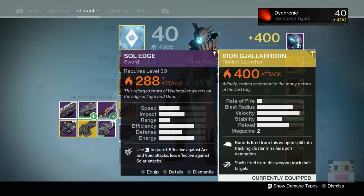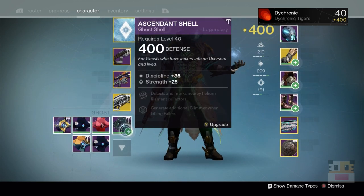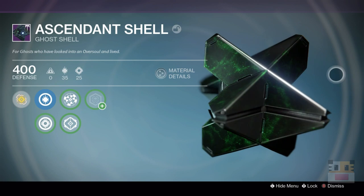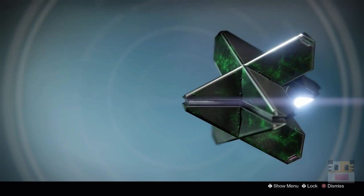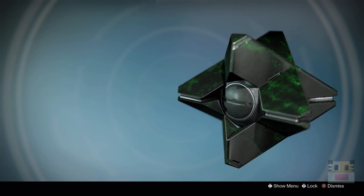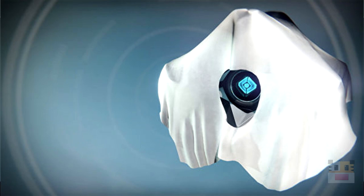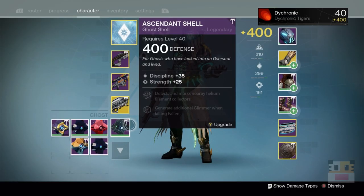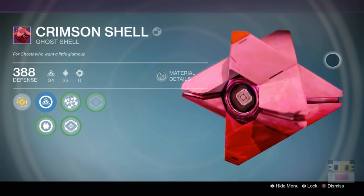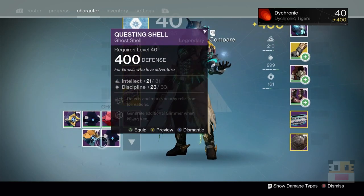I don't have a ton of stuff on my Warlock. A Thousand-Yard Stare is just great. The Iron Gjallarhorn, the greatness from within. And then a 25/35 shell of the best variety — I don't know if you've ever seen this shell before but it's freaking insane. You can see this green bit just floating inside the ghost — it's the best. I also have a Crimson shell, I think it was from Crimson Doubles. I get tons of these 400 shells because I did a lot of Archon's Forge.